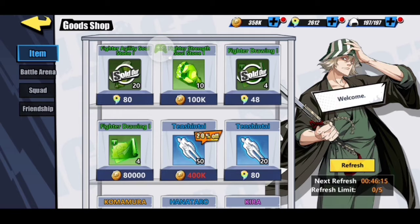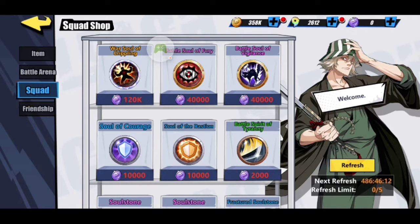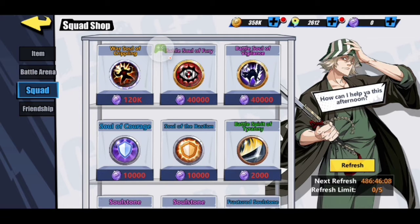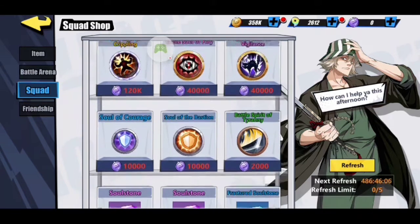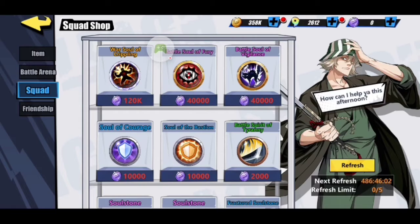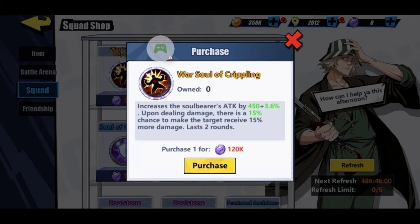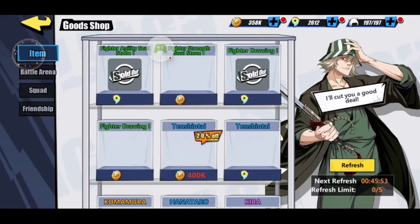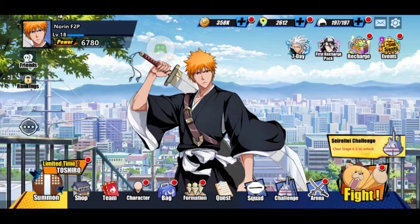There are different shops: the items shop, battle arena shop, the squad shop, and the friendship shop. These are the war souls I was just talking about — they do things like increase the Soul Reaper's block chance or increase attack by 450 plus 3.6 percent, which is actually pretty cool. You earn currency for the arena shop through arena battles, and others use gold and soul jades.